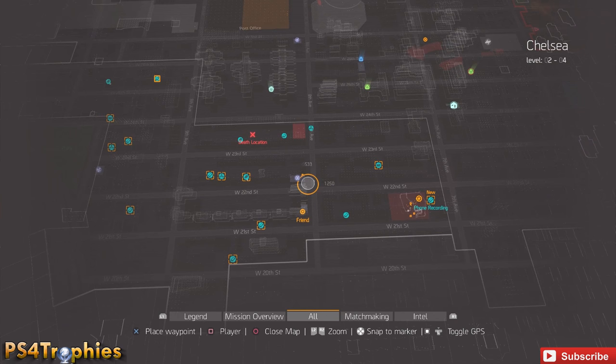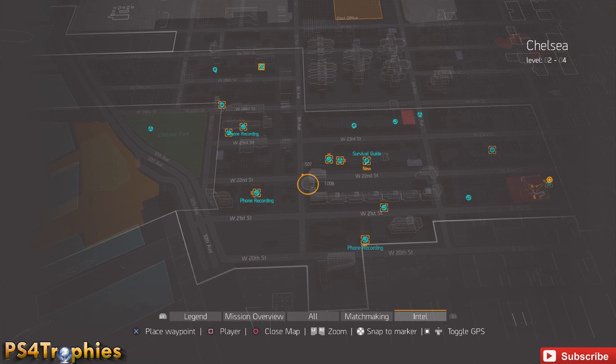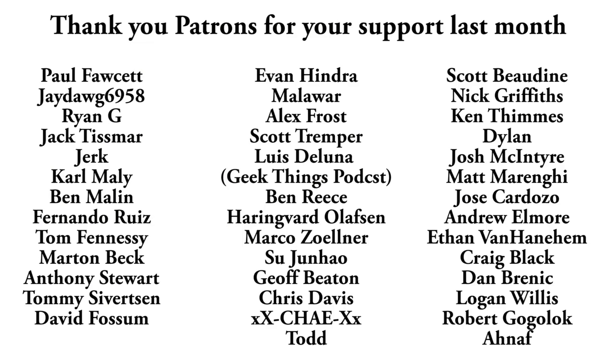You can see I just completed the last one here, and all of the collectibles in this zone — Chelsea — are now located on the map. I'm going to go and do all the other zones, completing the encounters and side missions to get all those collectibles to pop up. There are six different types, 293 total, and you'll get six trophies.